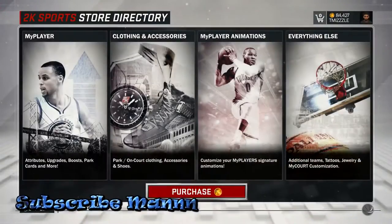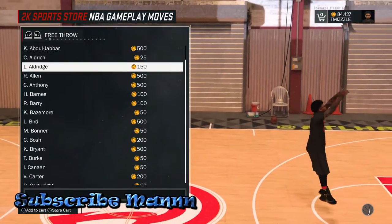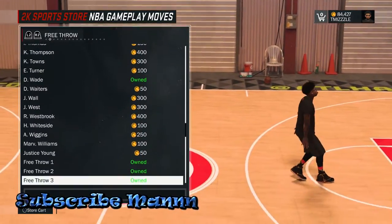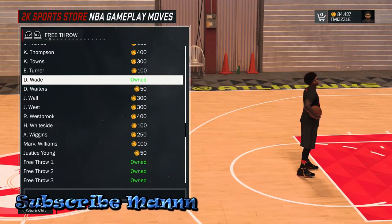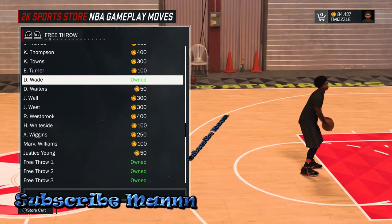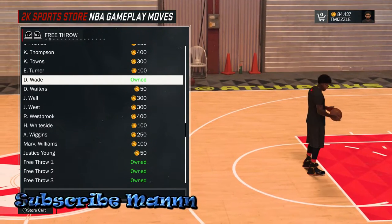You want to go to your storing upgrades. You want to go to your my player animations, NBA gameplay moves. You want to go over to free throws. And the one that you want — extra cheesy, man — you want D-Wade. This is the one: D-Wade. It's been cheesy since 2K15. The best pro-am free throw shot, or free throw in general. And you want to use the right stick when you're shooting. Use the right stick when you're shooting, and those are green beans.